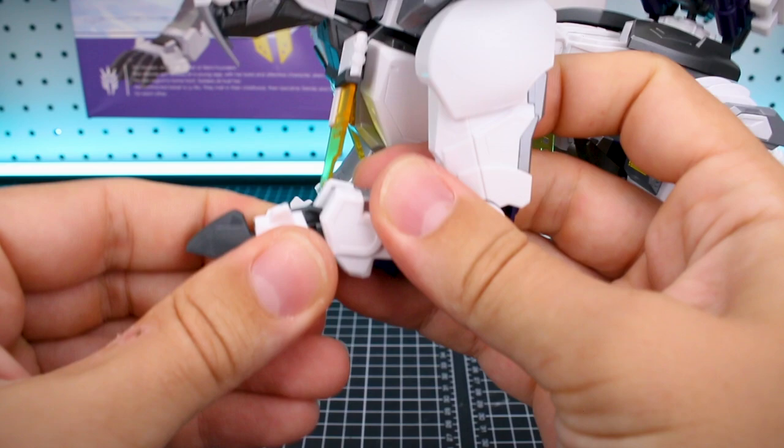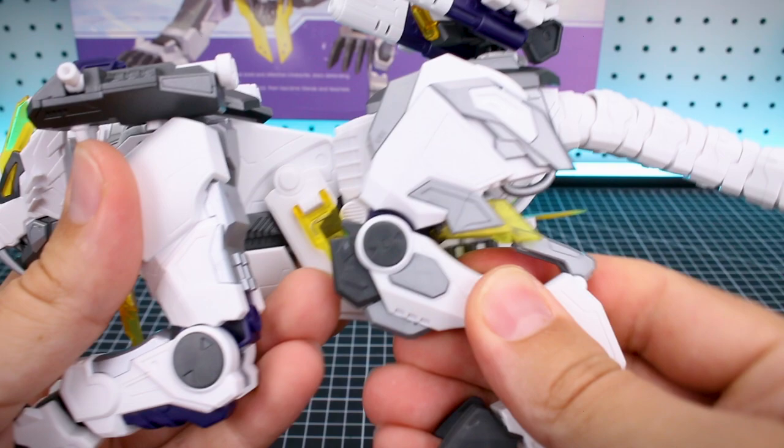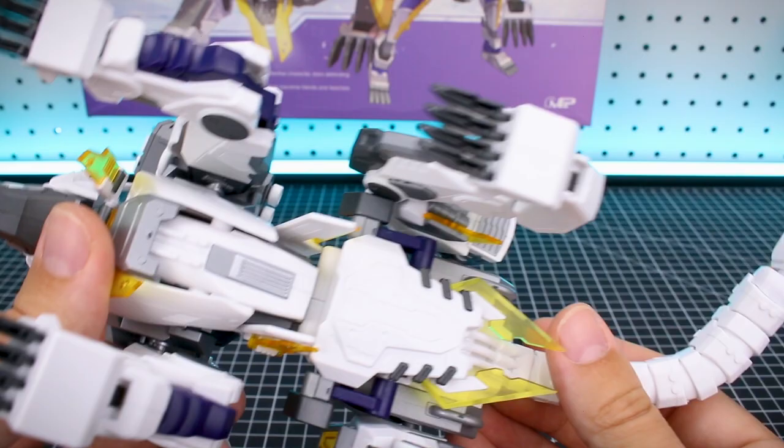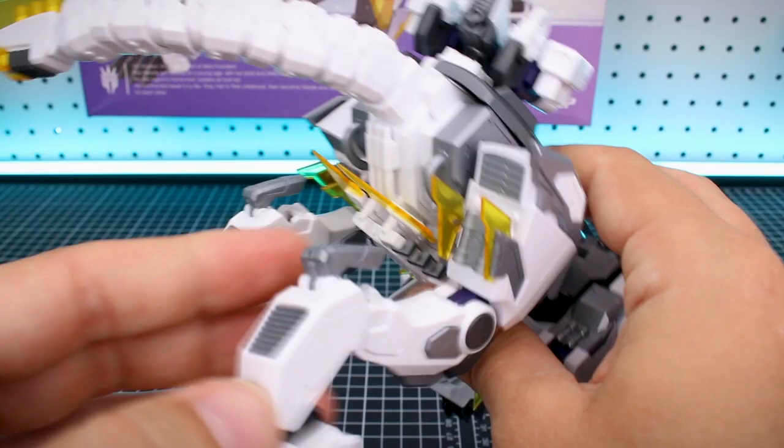There is some articulation at the joints and a little bit of rotation at the paw, and the claws are individually articulated — they can move up and down a little bit. The back legs are basically the same, just in a slightly different arrangement due to the additional joint there. On the underside, these clear yellow parts in the back tend to fall out fairly easily, so just be careful not to lose those — you might want to glue them in. There's a lot of detail everywhere on it and it does look pretty cool.